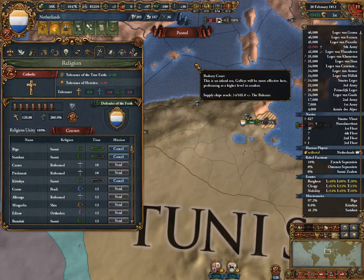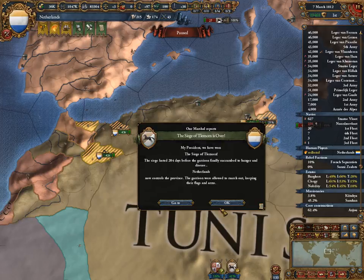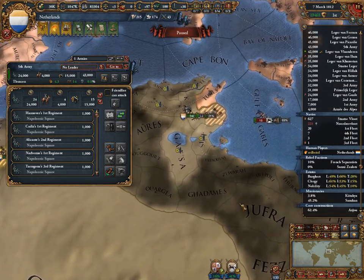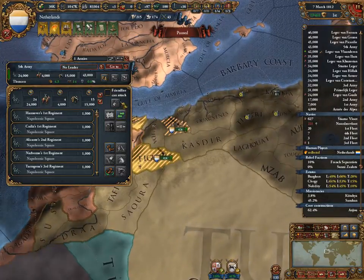This is one of my favourite tricks - I encourage everyone to do that. If you really need to get into a war with a country and they won't join because they're in debt, pay off their debt. Get them in the war, take stuff from them - you can always get your money back.